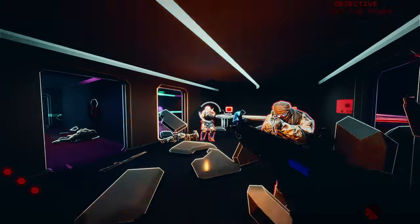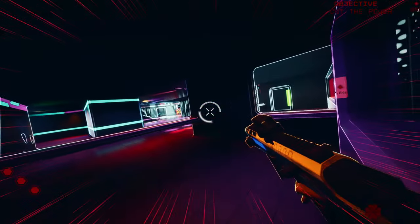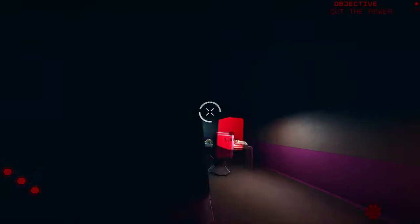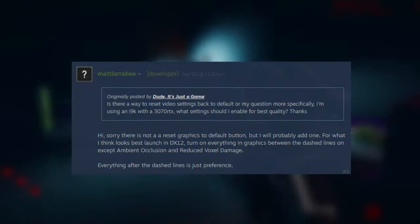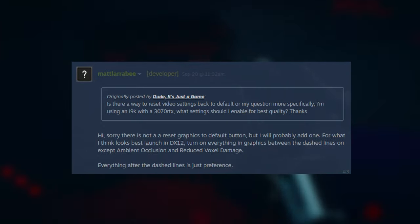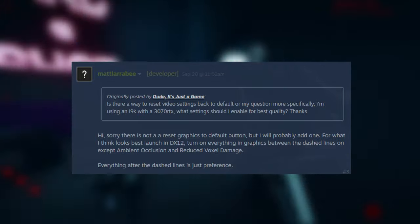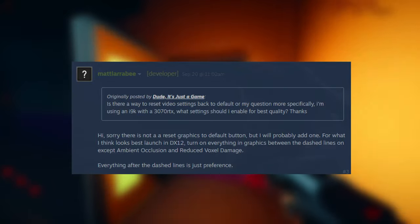I wonder if I made a mistake playing with DirectX 12 instead of DirectX 11. Here's a quote from the developer about the best settings with DX12: for what looks best, launch in DX12 and turn on everything in graphics between the dashed lines, except ambient occlusion and reduced voxel damage.